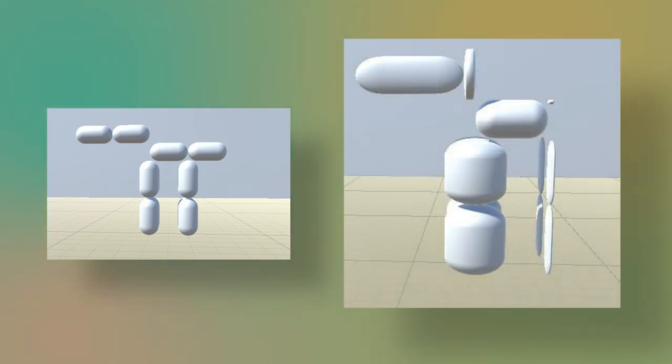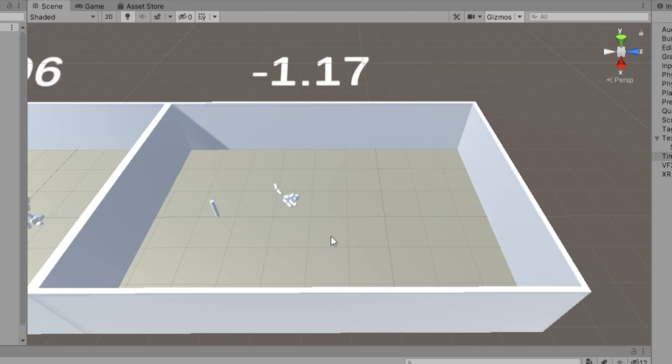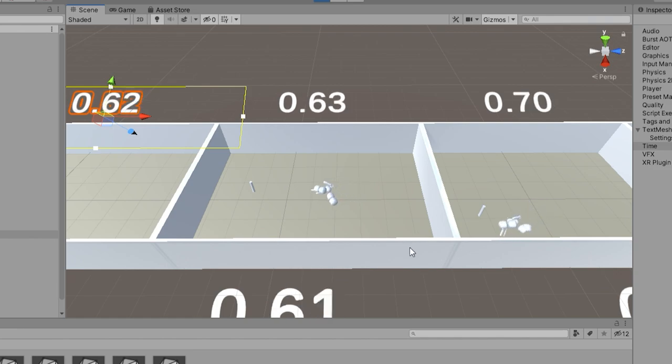Now let's talk about results. The unmutated model looks like this, and the output of my best performing model ended up like this. They not only look very different, but they also developed very different movement styles. The unmutated model mostly slid along on its belly like a caterpillar, whereas the mutated model kind of spun around like a top.